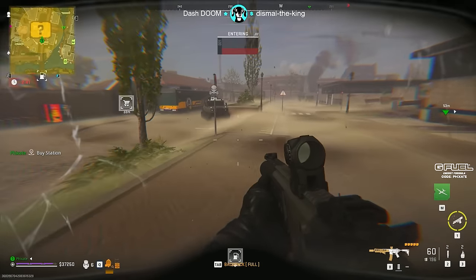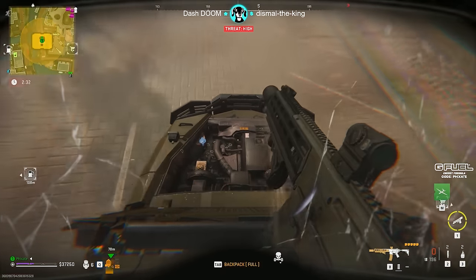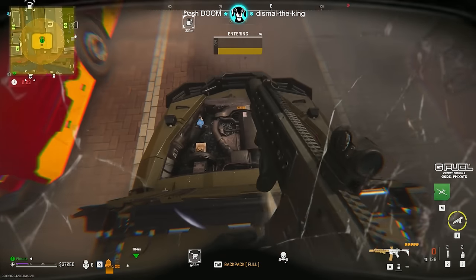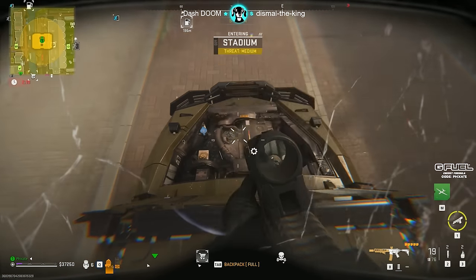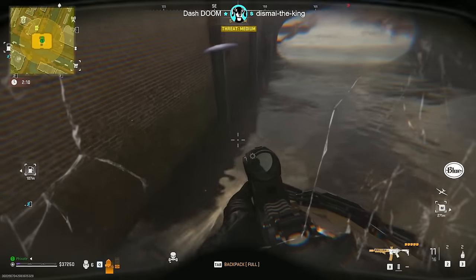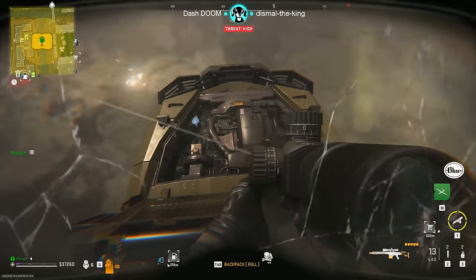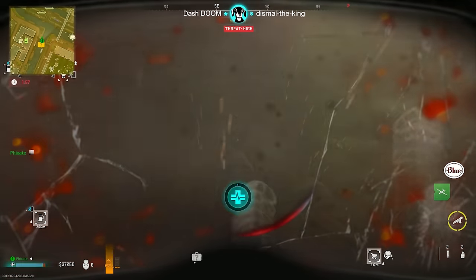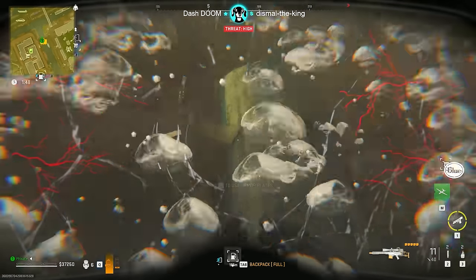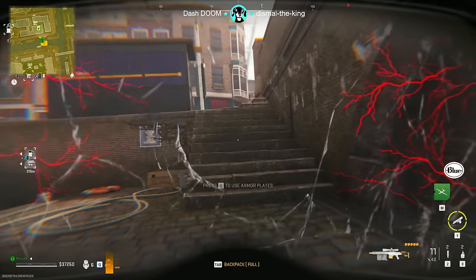The last item that we need is the Bullfrog's Blowtorch, and it drops off of the Bullfrog. He drops sometimes multiple blowtorches, so make sure you're picking up the right one — there can be like four standard blowtorches and one Bullfrog's Blowtorch. You can kill him a number of different ways: you can jump on top of him as he's driving by and fire endless rounds into the hood, which will blow him up — but it can blow you up with him, so make sure you have that self-res. He can also run you over and full-kill you, so don't over-commit. You can also preemptively use a precision airstrike in his path and he drives right into it. Once you kill him, you don't have to grab the case — you can grab that blowtorch and immediately dip.